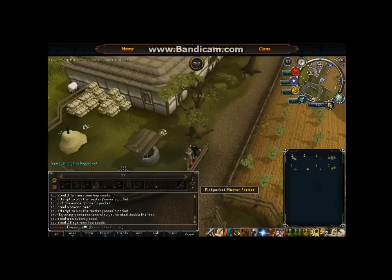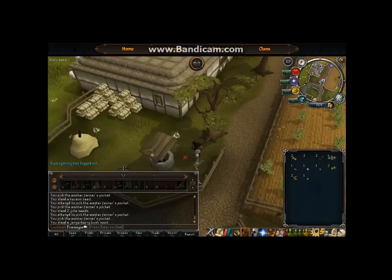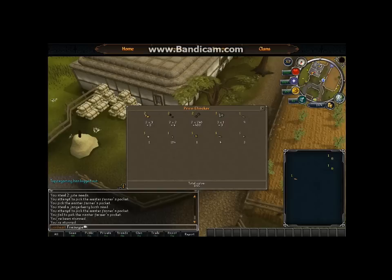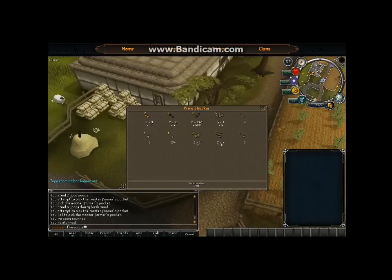You can pick his pocket a good chunk of times before he actually catches you. Depending on the kind of seeds you get, your profit could be pretty good or pretty bad. There are certain seeds worth a decent amount — Ranarr seeds are worth 240 gold, which is nice — and others worth dirt prices. Sweet corn seeds are worth 3 or 4 gold. In about 5 seconds of left-clicking I made 701 gold — that's pretty good.